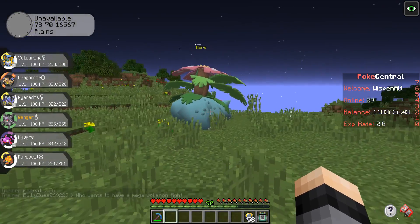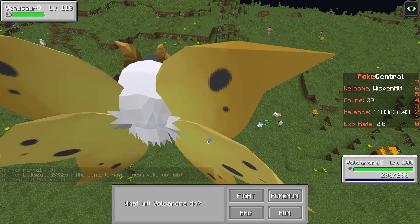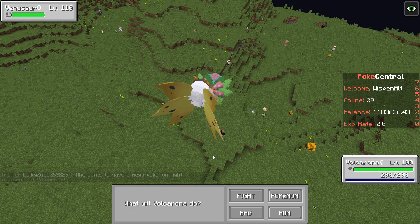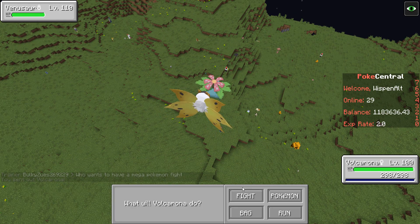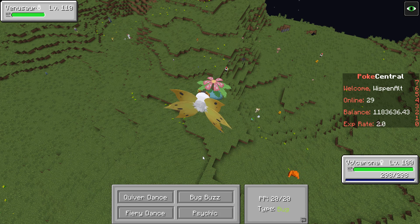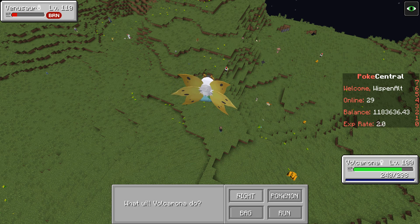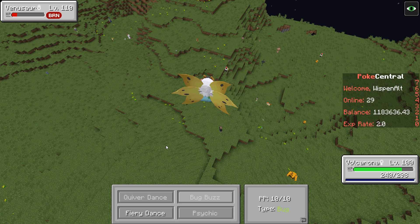We're gonna try to defeat it — shouldn't be too hard with a Volcarona — and then we'll get ourselves a Mega Venusaur. This is actually happening a lot faster than I expected. I expected to have to go around looking for like an hour. Okay, if I just use Fiery Dance it should do quite a bit of work — almost a one-shot — and the Venusaur actually got burned.